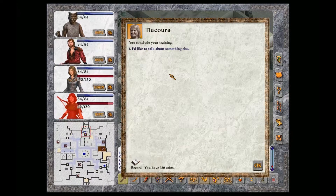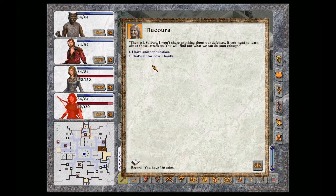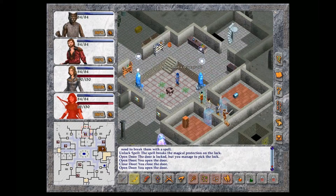Prismatic Shield, but not now. I would like to know more about Tranquility. Then ask Solberg. I won't share anything about her defenses. If you want to learn about those, attack us. You will find out what we can do soon enough.